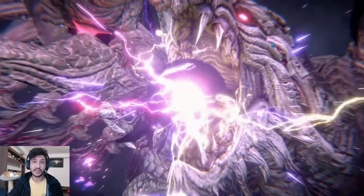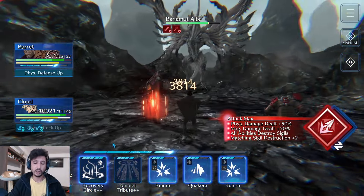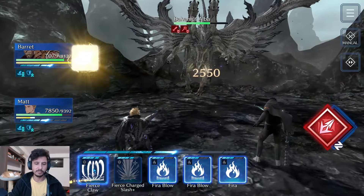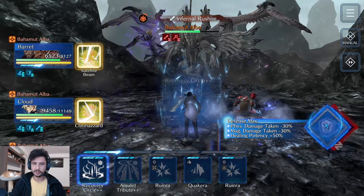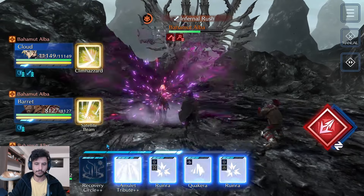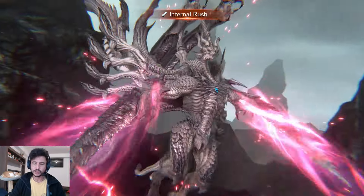As you can see, that extra damage from Cloud's attack is hitting for a flat 10,000 — it is not enhanced by your stats, which is a little bit of a bummer. I feel like it's going to fall off more quickly over time, but it's still great. Here comes his next attack. He is fully broken — we are good to go. Just making sure the physical defense buff lasts the entire time.